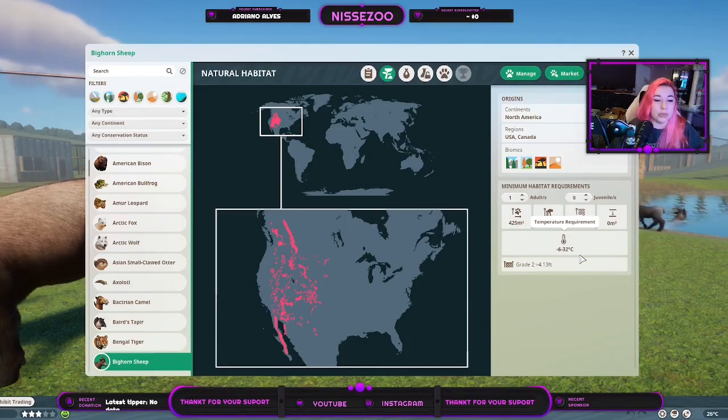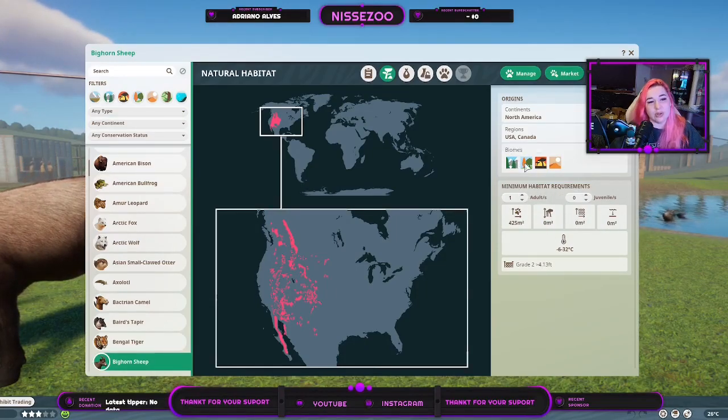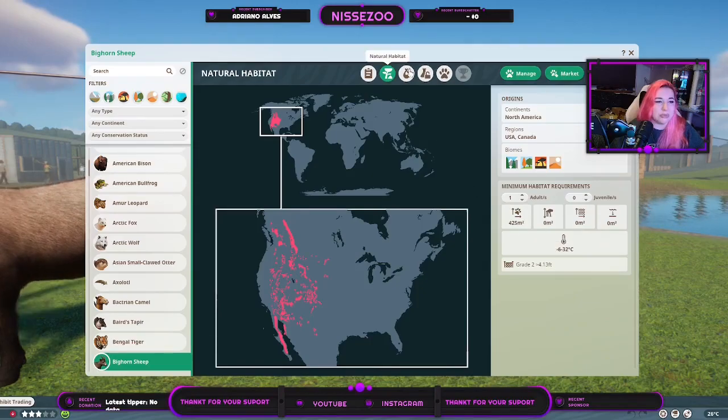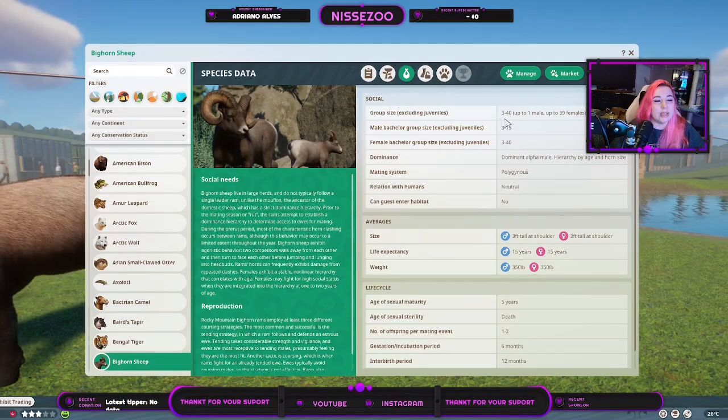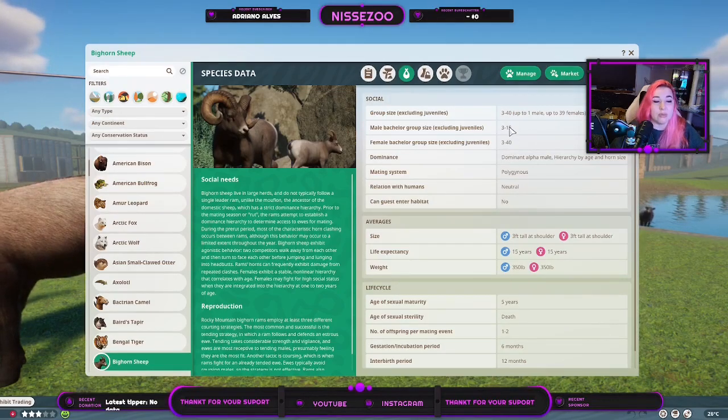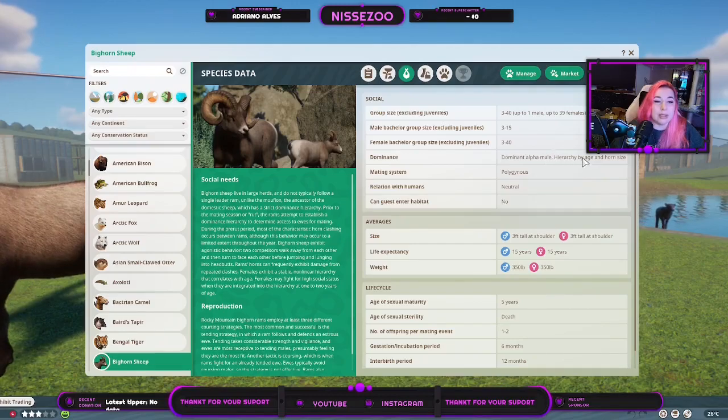In taiga it can get a little colder than minus six. You need a grade two fence above four feet — about 1.25 meters. Group size goes up to 40, with one male and 39 females. At least three animals are needed, including all sexes. Females can group up to 40 and males up to 50. There's a dominant male hierarchy by age and horn size.